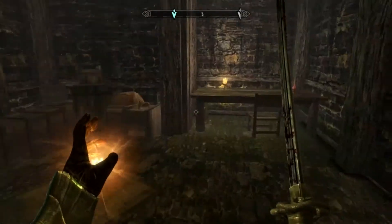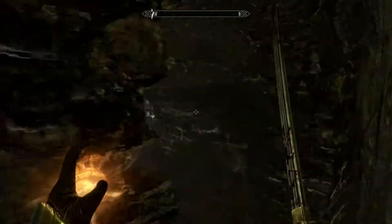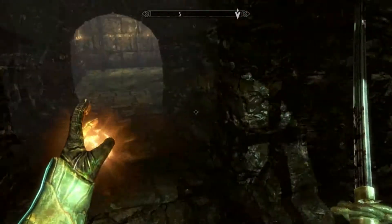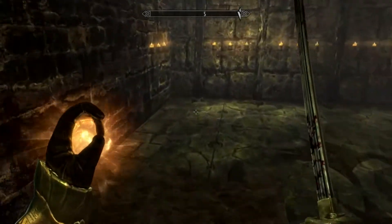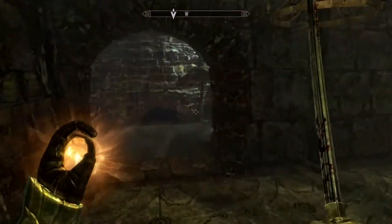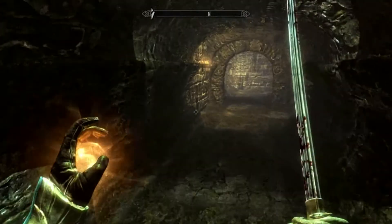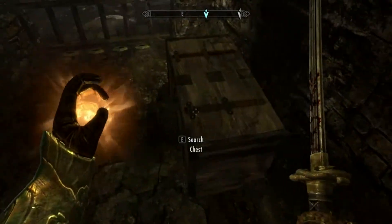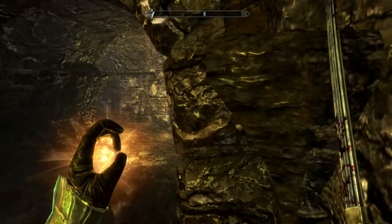Once you're down here it doesn't allow it as much. There's a potion of healing over here. And then you end up going into his cellar. There's a chest over here — 109 gold, 3 lockpicks and a torch.